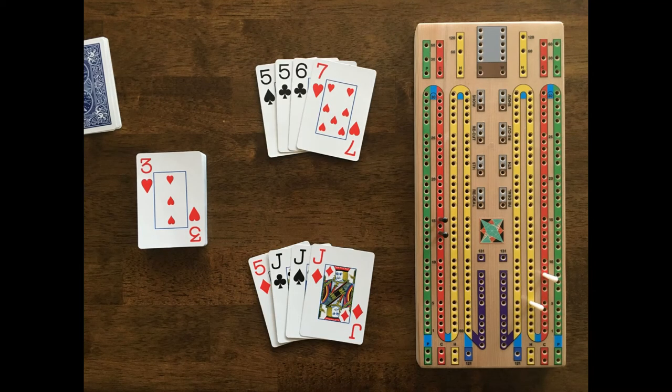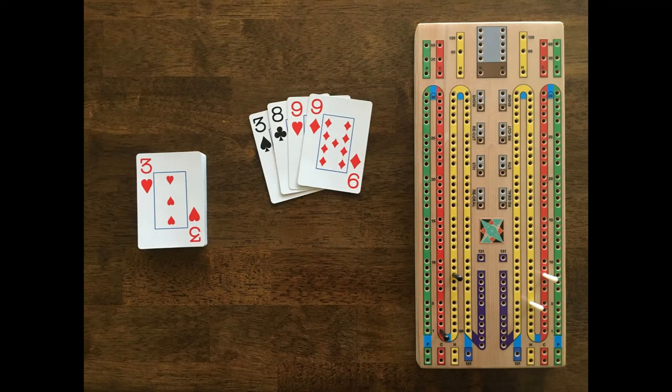It was a disappointing cut for White, but nonetheless White scores 12 points with the 3 different 15 combinations and the 3 of a kind. Black scores 8 points for the double run of 3, plus an additional 15-2 and 15-4 with the 2 combinations of 3-5-7, for a total of 12 points. The cut worked out well for Black's crib, who scores 8 points with the 2 pairs and the 2 combinations of 3-3-9 totaling 15.